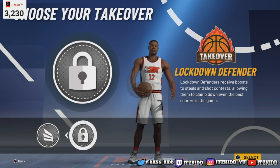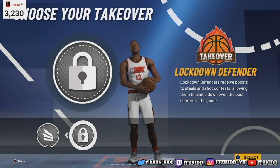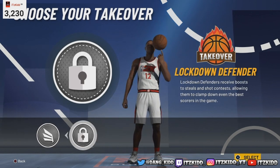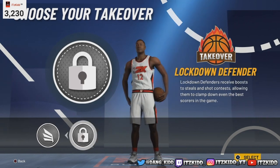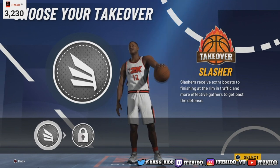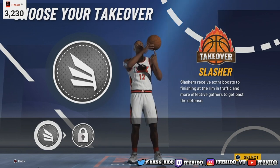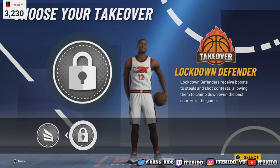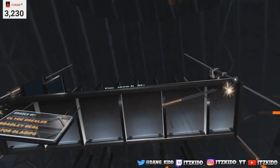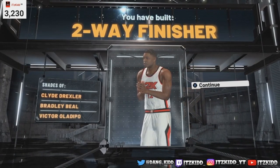These are the two takeovers you get to choose from: slashing or lockdown. You cannot go wrong with either — don't wreck your brain about which takeover to choose. You're gonna be dunking like crazy no matter what. In previous 2K games the slash takeover might unlock rare contact dunk animations, but you get a 94 driving dunk so you're gonna be getting all types of contact dunks regardless. You can go with slashing or lockdown takeover. We'll just pick one and there you have it — we have created a two-way finisher.